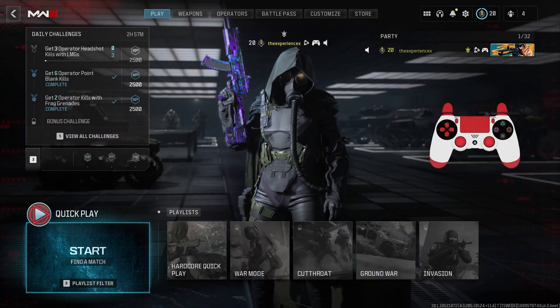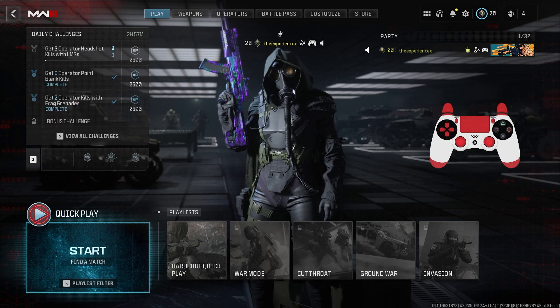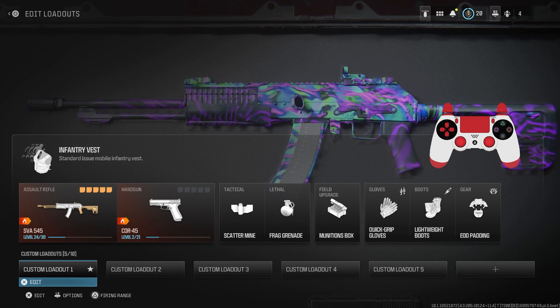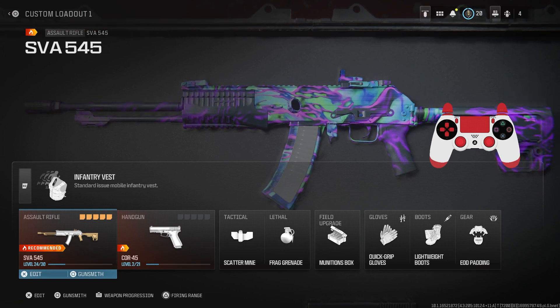What's going on YouTube, it's the experience bringing you guys another low level class setup. MW3 has just released and that means the weapon grind starts now. So in today's video I got you with the best SVA 545 — it's the first gun you'll be able to unlock when you unlock the create-a-class.